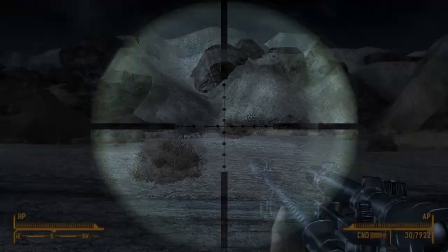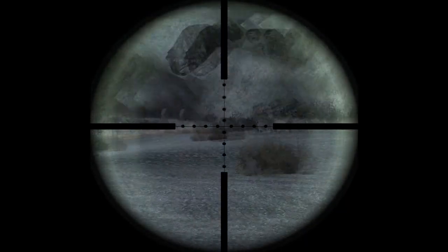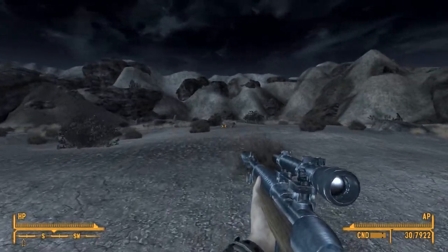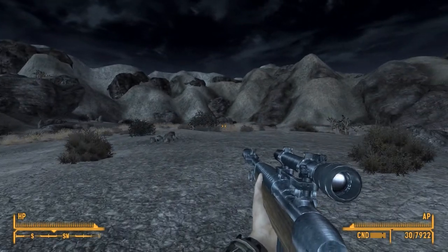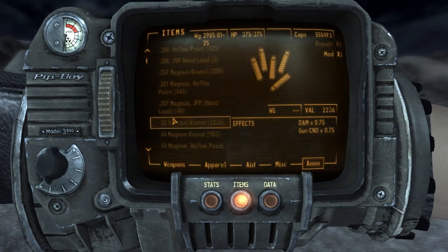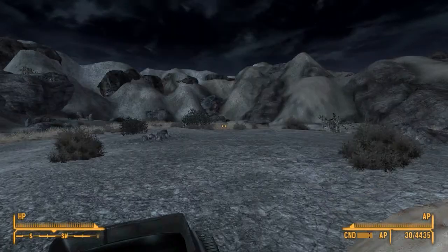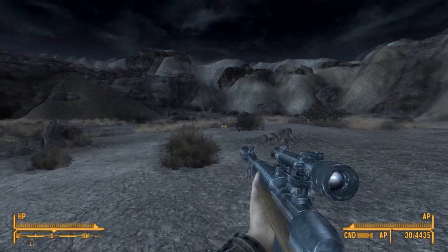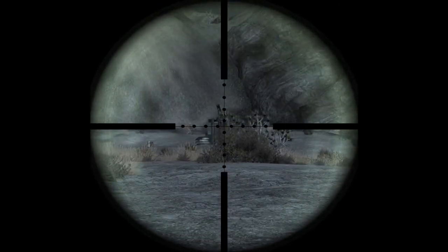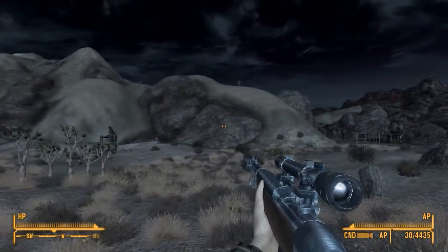Where are those deathclaws? Let me quickly change our ammunition loadout for these deathclaws. Look at that — we have a 30-round magazine. There's one right there — so let's actually just go after that one and leave the others alone for now. I'll be back for them later.